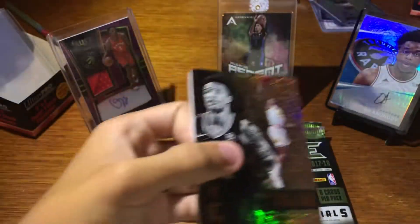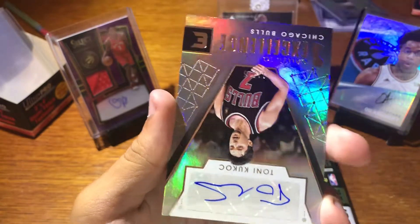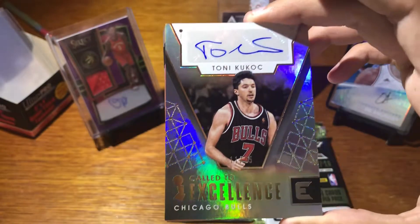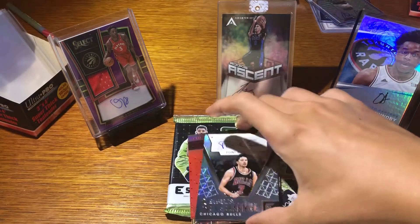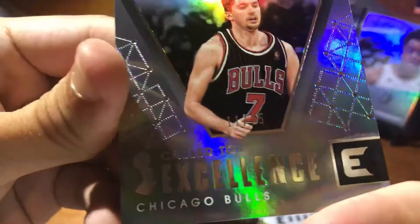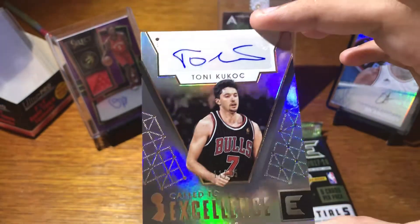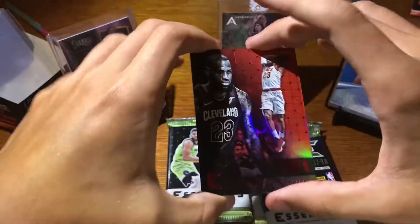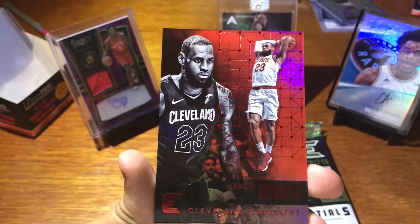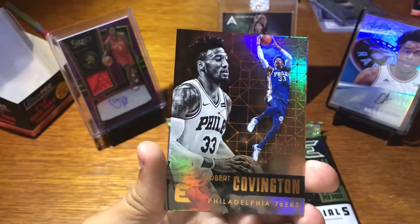I still haven't seen an autograph yet — or either of them. John Collins rookie card. Alec Burks. I think we got the first one — Tony Kujok. I don't know who this is; I probably should. Hold to Excellence, it's numbered — 11 of 25. I don't know who this is, probably should. It's nice nonetheless — I guess it's a legend player. And here's a nice one — LeBron James red. This might go for a decent amount. Sweet. Hassan Whiteside and Robert Covington. Alright, that was the first autograph down.